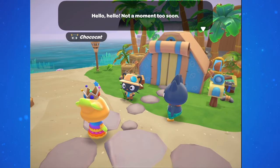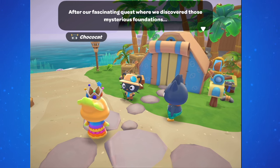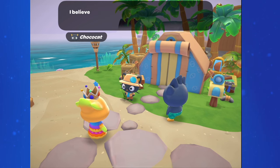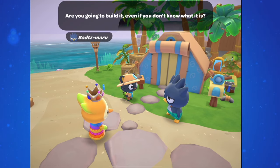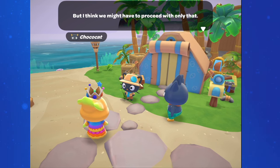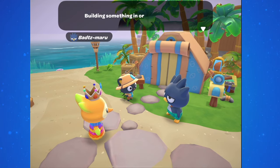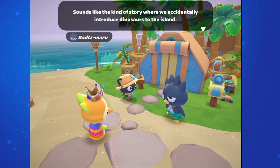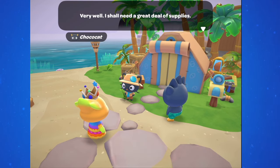After that, it takes you directly to a cutscene by ChocoCat's tent. He says he thinks he can recreate something similar to the object that was there. There's some discussion on whether or not this might be risky — building something to test it, something we don't know what it does, and might accidentally introduce dinosaurs to the island. ChocoCat informs us he's going to need a lot of supplies.